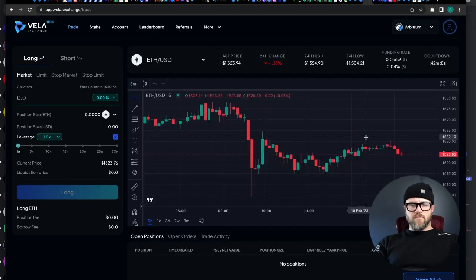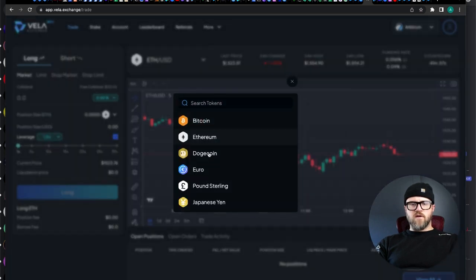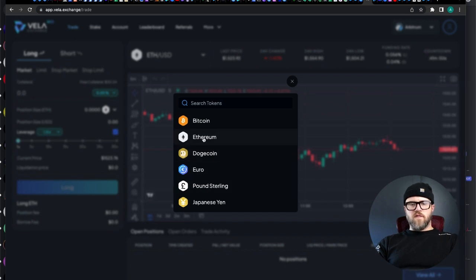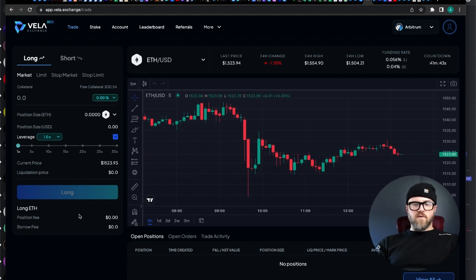We're back and I was able to get $30 of USDC into the platform and I can now trade. Now the ETH to USD — these are the different tokens you can currently trade. I'm going to trade in Ethereum because that is what we love to do here. I'm tempted to do a long trade right here on the platform.